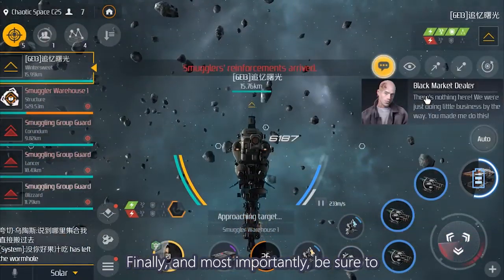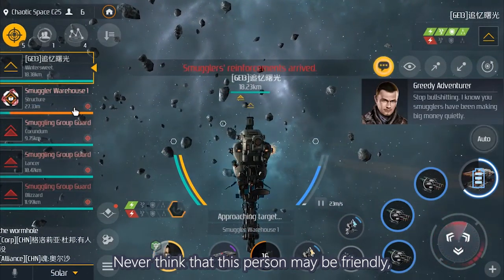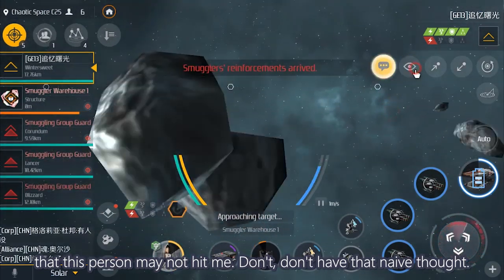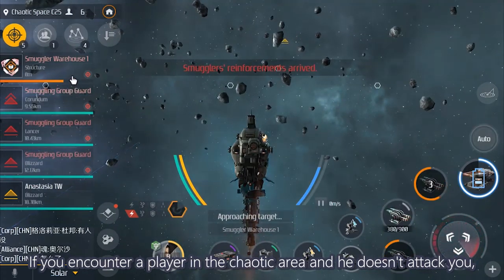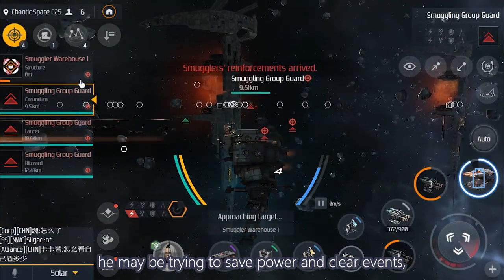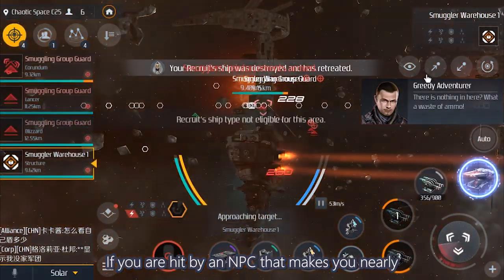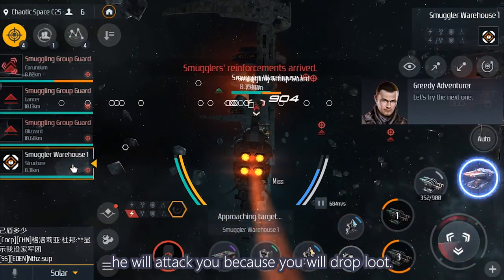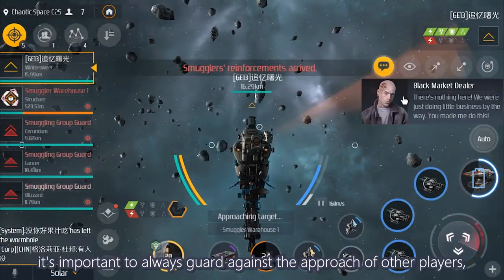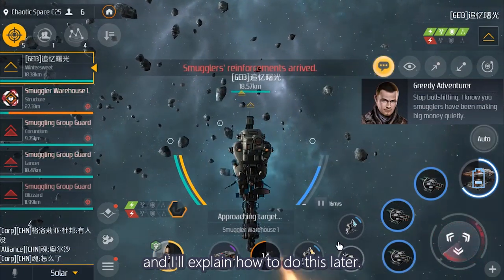Finally, and most importantly, be sure to guard against attacks from other players in chaotic areas. Never think that a player might be friendly or might not hit you — don't have that naive thought. If you encounter a player in the chaotic area and he doesn't attack you, he might be saving power to clear events, or he might be in bad status. If you are hit by an NPC and nearly run out of armor, and you are within his attack range, he will attack you because you will drop loot. So in the chaotic area, always guard against the approach of other players.